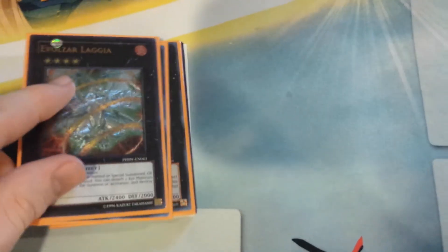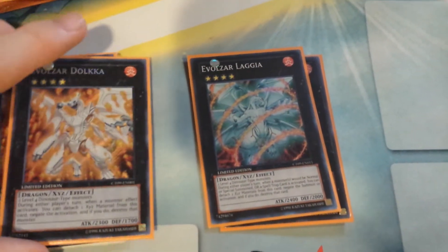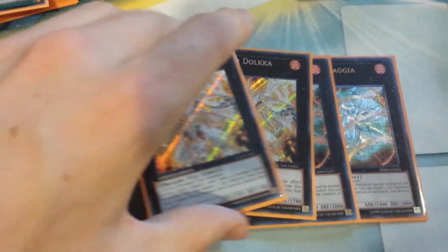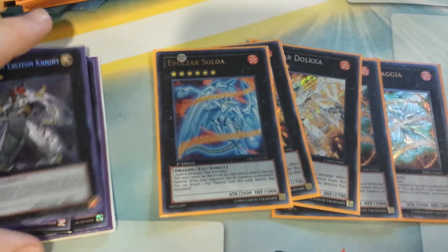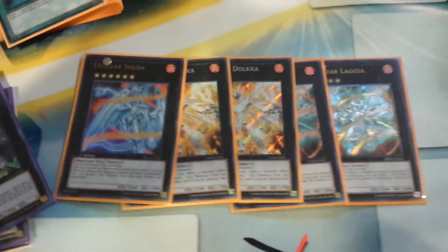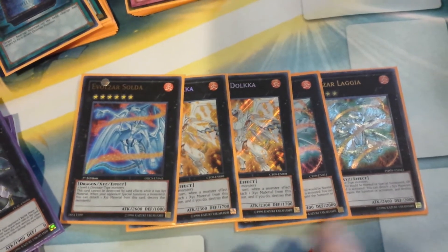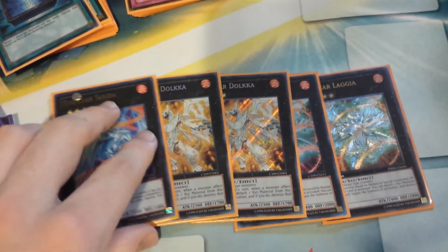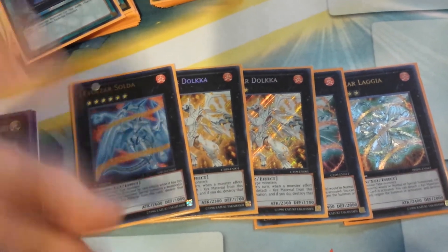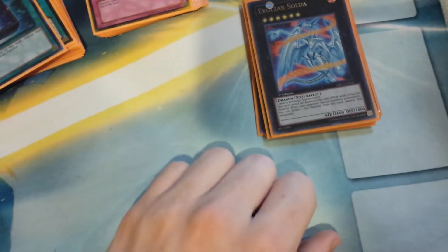For the extra deck, I'm running one Lagia and two Lagia — wait, one Dalka and two Dalka, and one Solda. Lagia's really, really good in this format. Dalka's really, really good in this format. Solda's really, really good in this format. All of these cards basically say no to Number 101, so they're not going to get taken. They can hold their own against pretty much everything else. Obviously you only get Solda off of Evo Singularity.